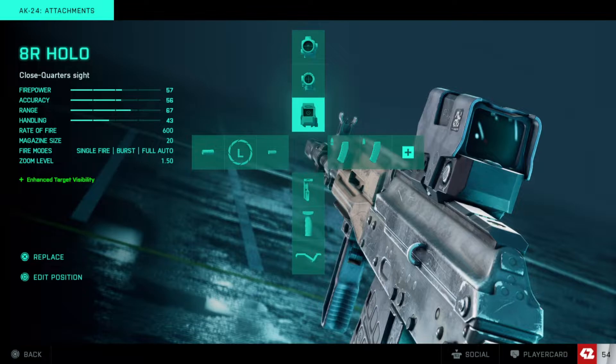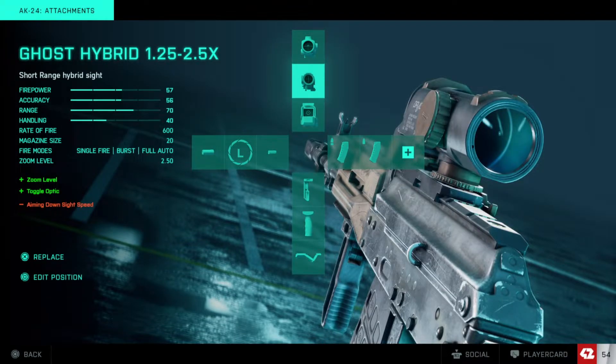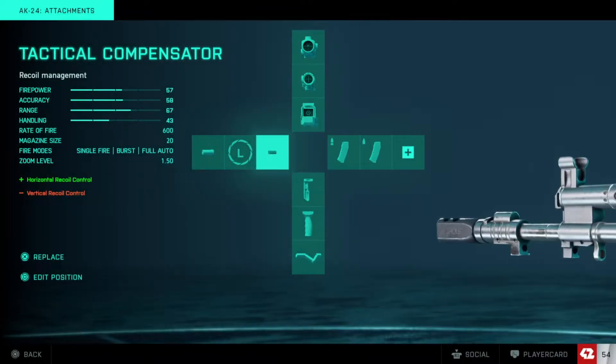Here's the loadout that I like. I really like the 8R Holo — SMK recommends the hybrid, but I really like the 8R Holo because you have an instant snap; it aims down sights so quickly with no delay. But for longer engagements I also keep the Ghost Hybrid on here — this is my favorite longer-range sight and it works really well with the AK-24 in burst mode.